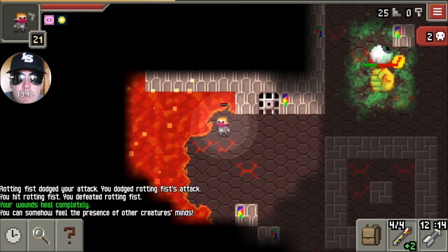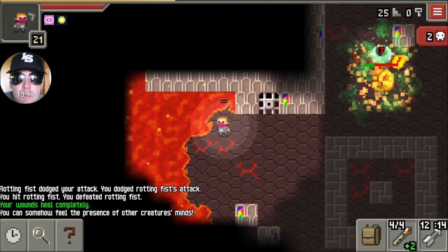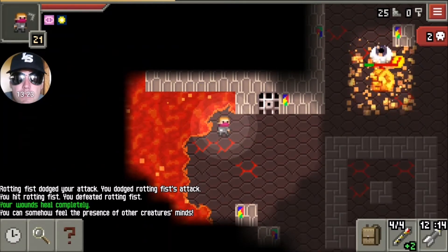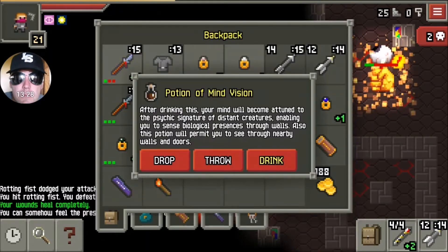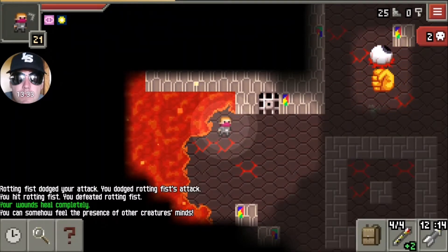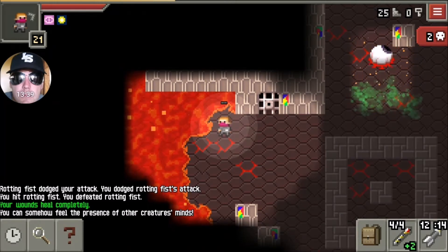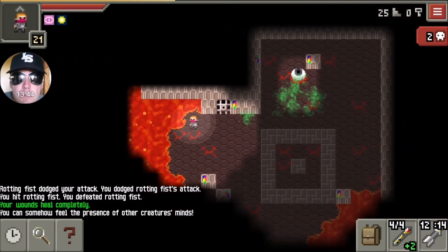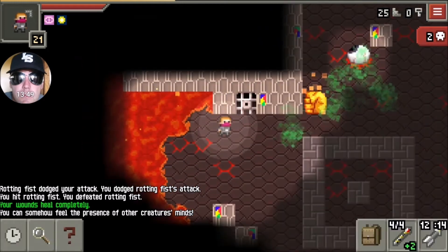The larva only have 25 hit points so you can usually kill them in one hit. They are affected by fire and a potion of toxic gas, so if that's going on around Yog while you're range attacking him, by the time those larvae get to you they'll be half dead. That weakens them, and that's capitalizing on every little thing you can do. Yog has beaten me a lot.